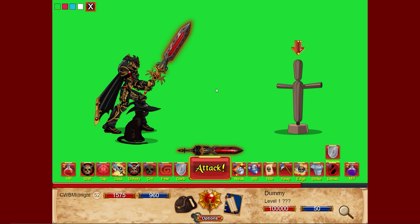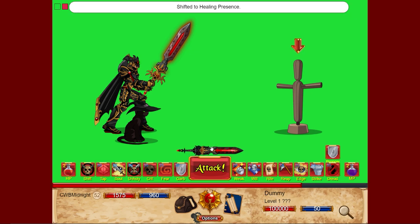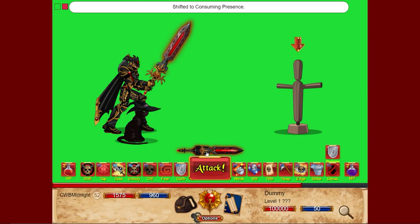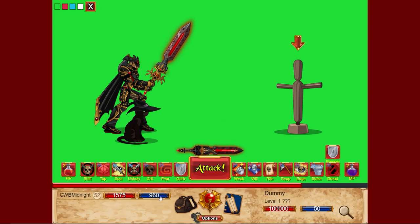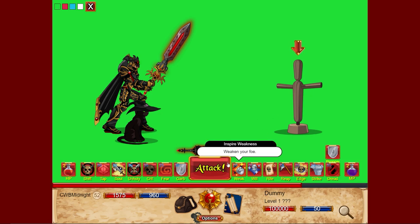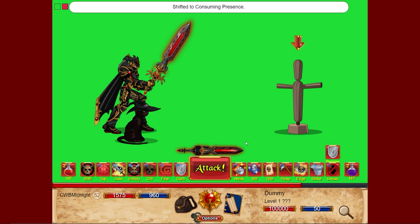Welcome to the Death Knight 2021 remake. The class got a remake and we're checking it out today. It looks quite different already. This little sword here is our presence shift — right now it's on damage over time and this is healing presence. If we turn on damage presence, we do about 60% more damage but take about 5% of our total health every turn. Against this dummy we don't need to worry since he can't hurt us. With healing presence it heals 3% of your maximum HP.